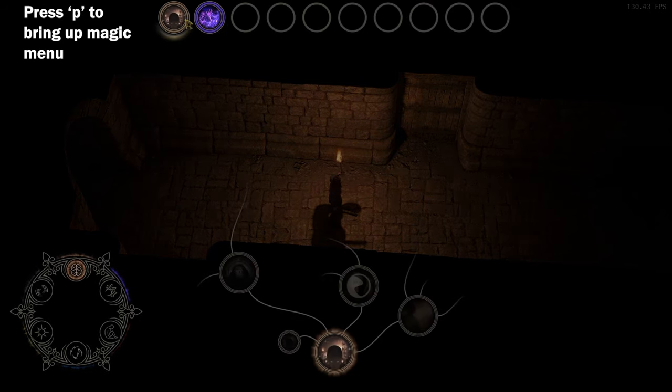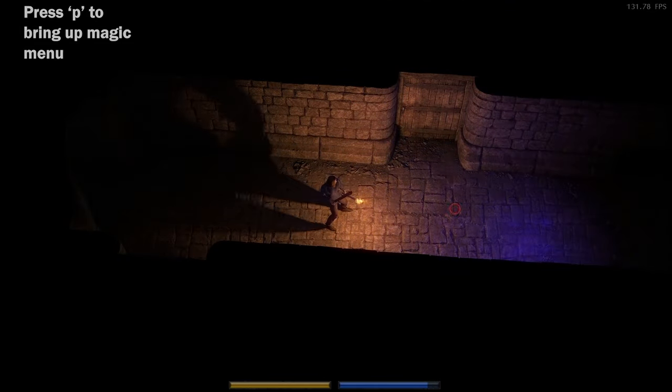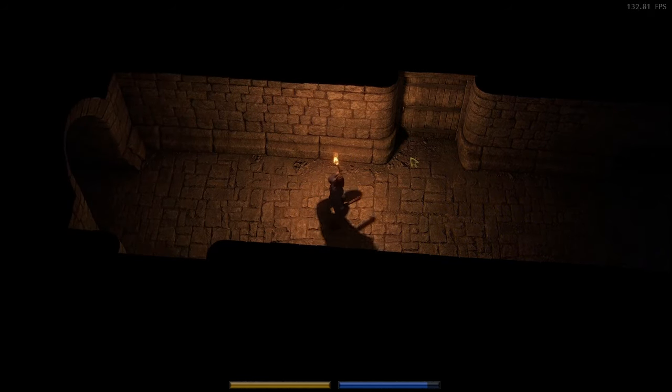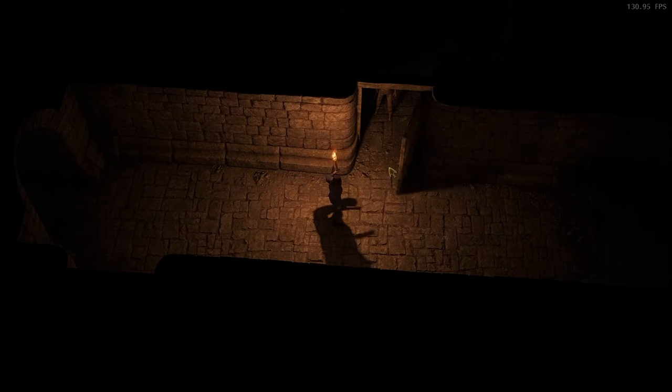Let's press P to open up our magic menu and pick a spell to put on our hotkey. We're going to pick our little force blast — it's going to be very useful. The other one is basically read minds and intents; we don't really use that as much.